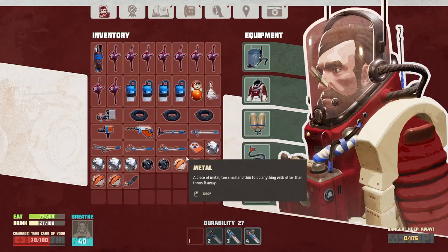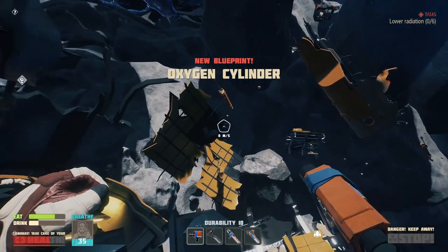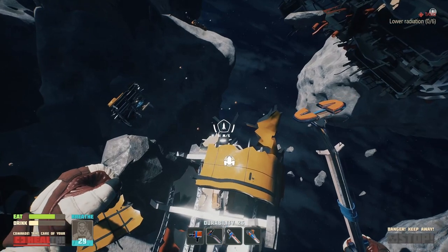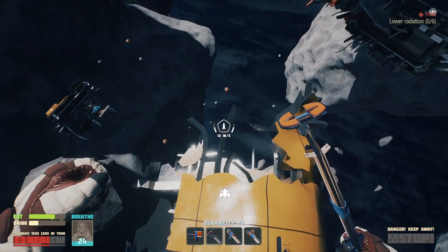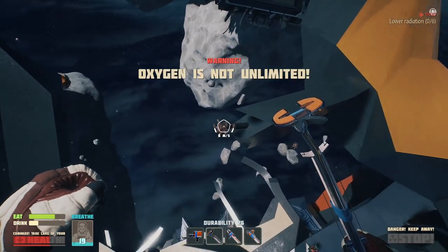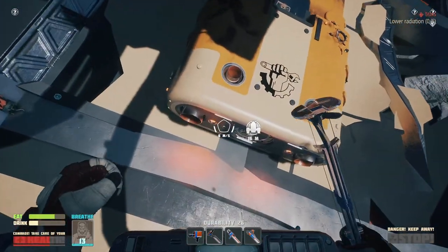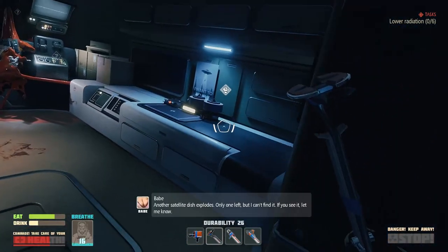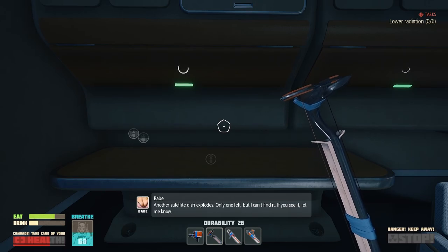Where is my scanner? Oxygen cylinder — great. Let's go back to our base. Another satellite dish explodes. Only one left but I can't find it. If you see it, let me know.